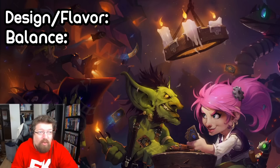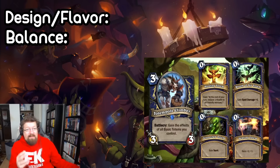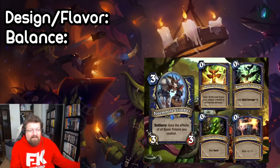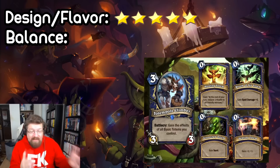Next, we have a Shaman minion submitted by Ququack called Totem Pole Climber. As you can see in the graphic here, if you have all four totems up, he would be able to heal your other minions for one, gain Spell Damage plus one, gain plus one plus one on his stats on the Searing Totem, and gain Taunt. So at its peak it would be a three mana four-four with Taunt, Spell Damage plus one, and heal your other minions. This is a really cool card — really flavorful, really well designed for Shaman. On average you might have one or two totems and you'll get a little bit of a boost. It's not a totem itself, so you don't have to worry about it breaking the game that way. I'll give it a five on the design level — it feels like a card that realistically could come out.